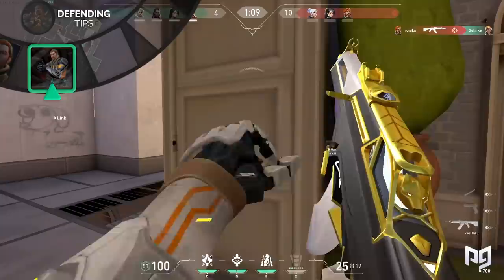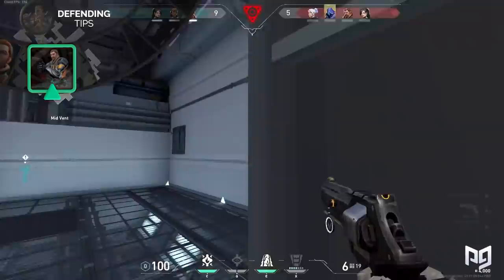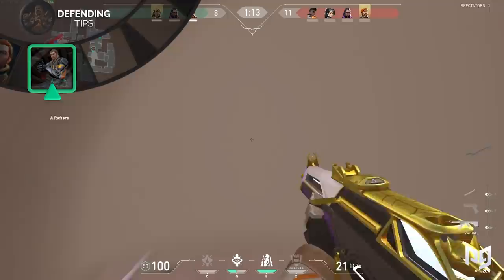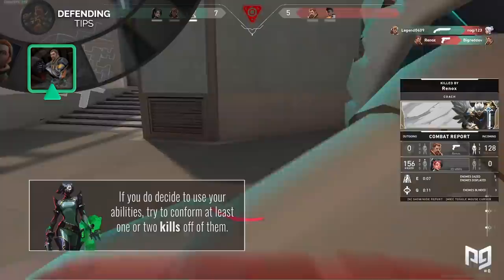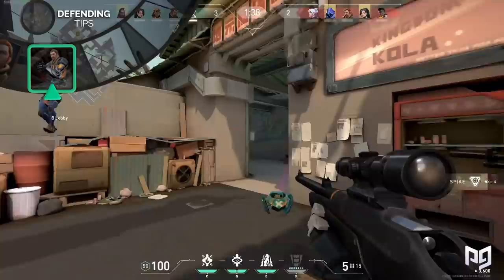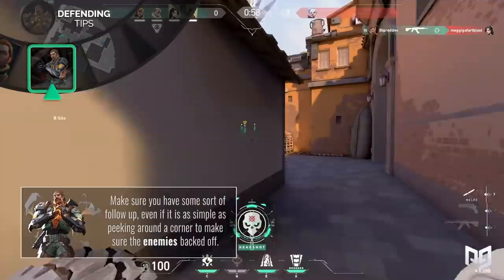One of the hardest parts of playing Breach on defense is knowing when not to use your abilities. Once you stop a push for 10 or 15 seconds, suddenly all your abilities are gone and the attackers can just walk up and step all over you. Instead, use your abilities sparingly and only when you are sure that the enemies are committing to a push. Breach's abilities get more and more effective later in the round, as blocking off an area for five seconds matters a lot more when there's only 20 seconds left versus 60 seconds. If you do use your abilities, try to confirm at least one or two kills off of them. If you're blinding attackers without peeking them or forcing them back without taking map control yourself, you're essentially wasting your abilities because nothing has really changed — your team didn't gain any map control and the enemy still has an unobstructed path to the bomb site. Make sure you have some sort of follow-up, even if it's just peeking around the corner to make sure the enemies have backed off.